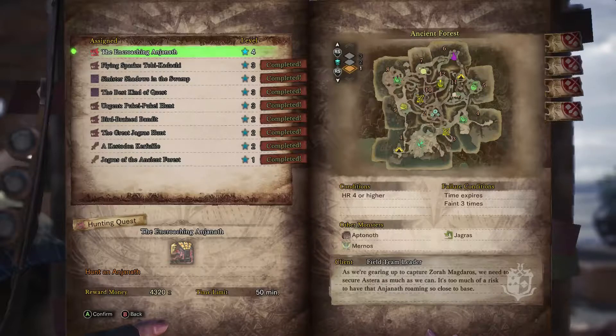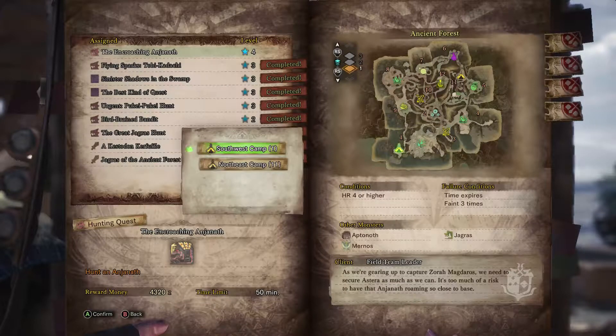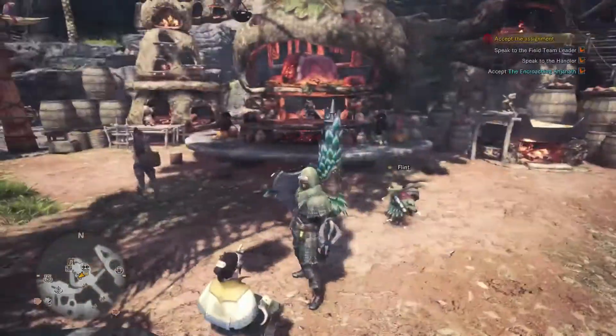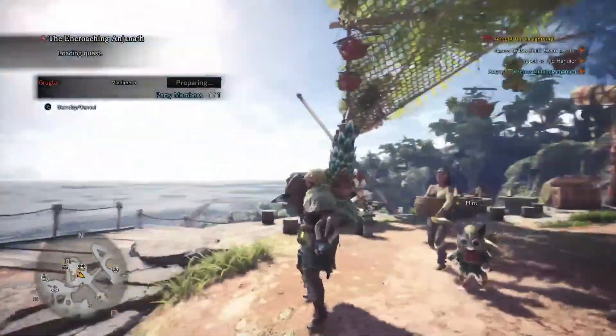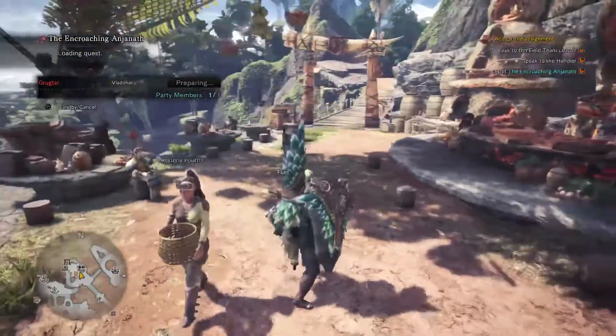Looks like it's going to pay us a pretty good amount of money, which is great. Everyone loves money. It's a four-star quest - our first four-star quest. Let's start in the southwest camp. We're going to eat at camp. We are decked out and ready with our gear to hopefully poison the Anjanath quite a bit.